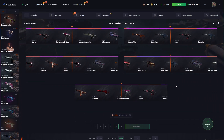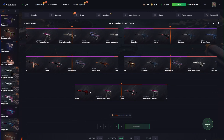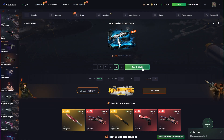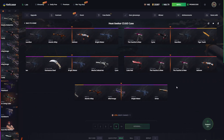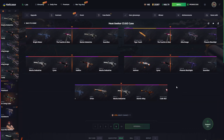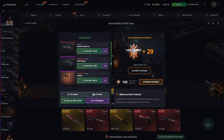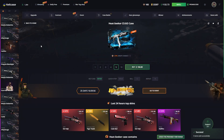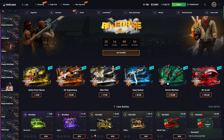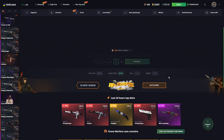Heat Seeker case — there we go, 150 bucks. We're going a little more all out here, hoping for some beautiful stuff. Hotshot is looking nice — 102 back for 150, not too optimal. Kind of sucks that we're not getting anything really good. Hellfire — about 96.